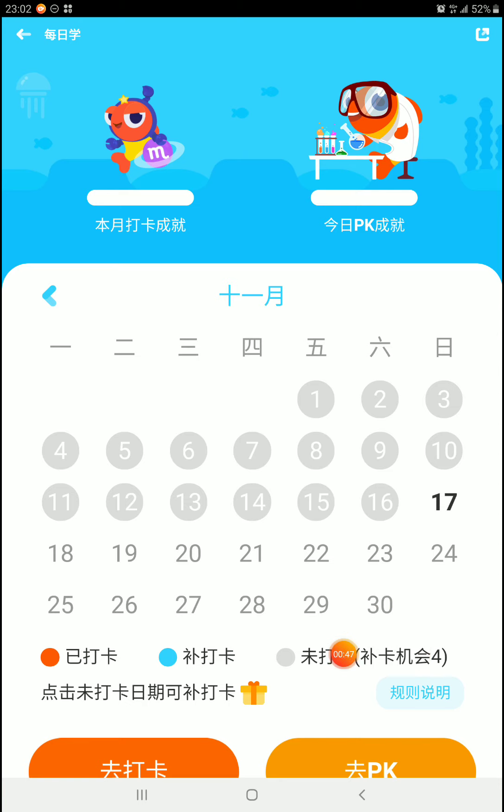Gray means you have not checked in. Blue means that you can make up, I believe. And then the orange means you did check in.